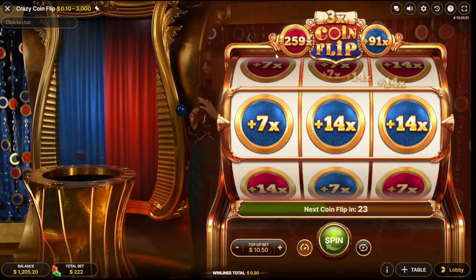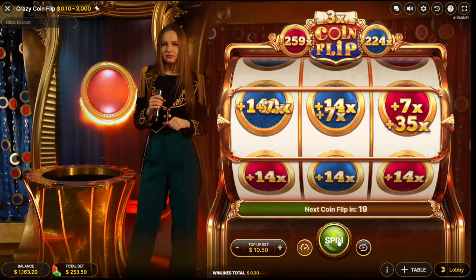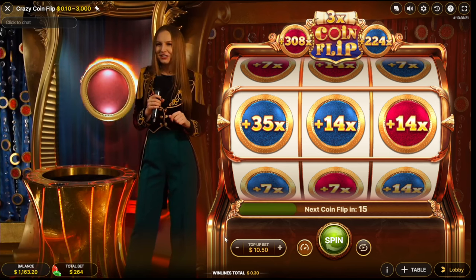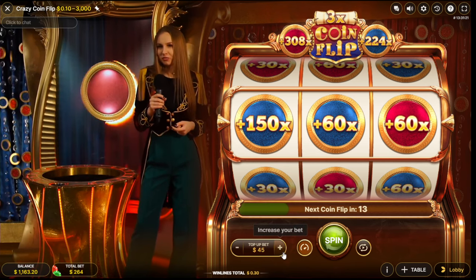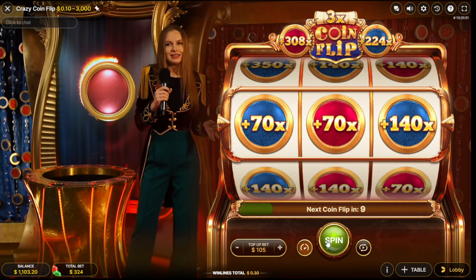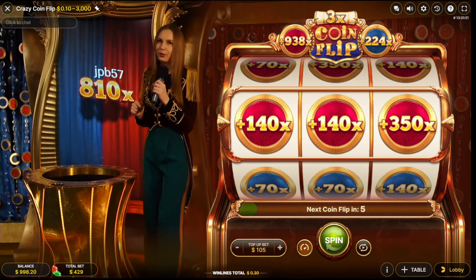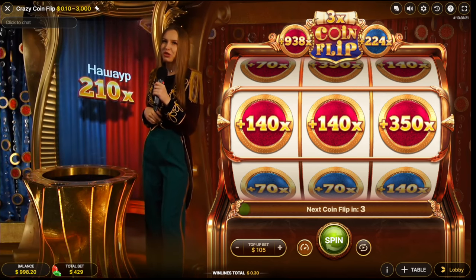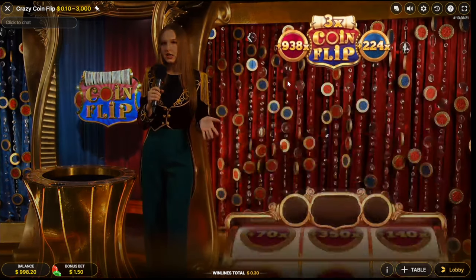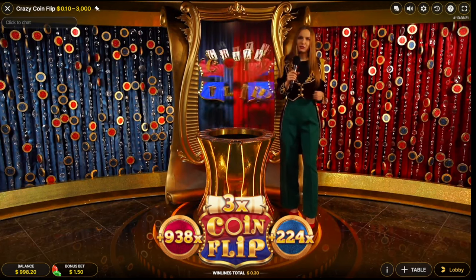Why is it always red? Okay now it's blue again. 300 and that looks great! Let's try — one risk is good. Yes, oh my god, imagine red now! How much — 150. Oh come on, imagine three times 900!